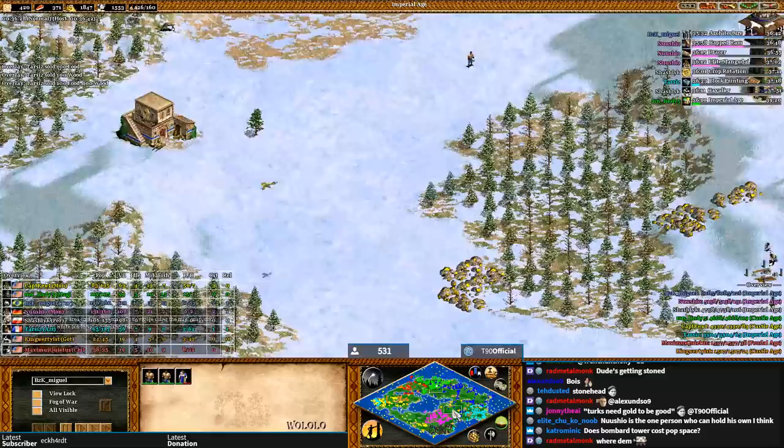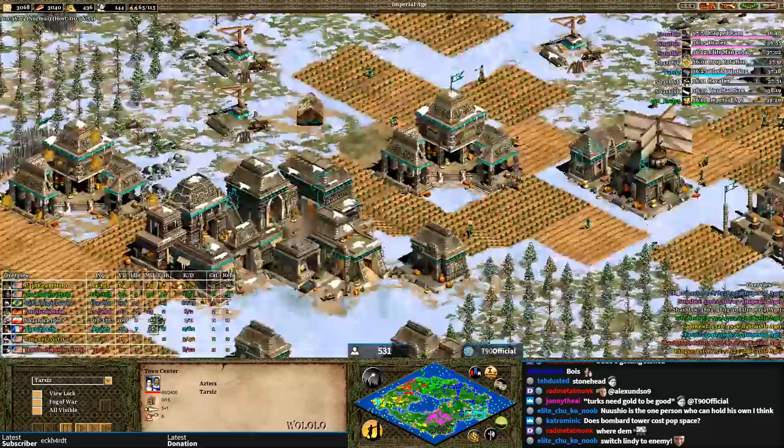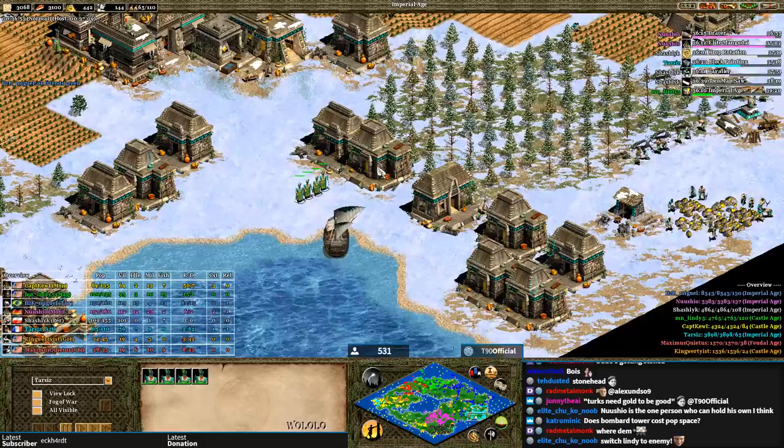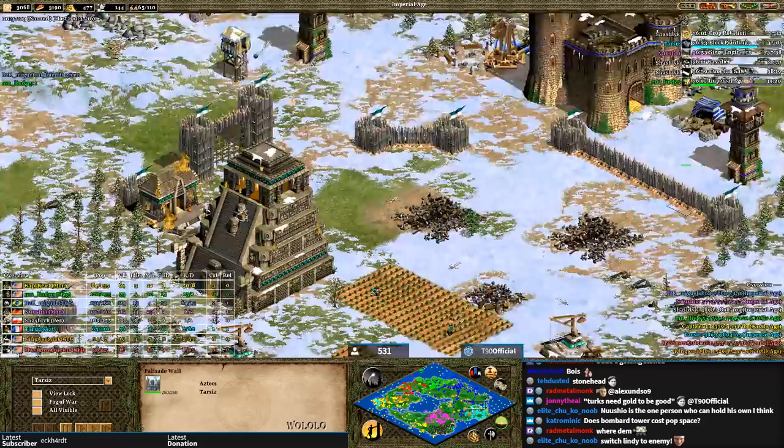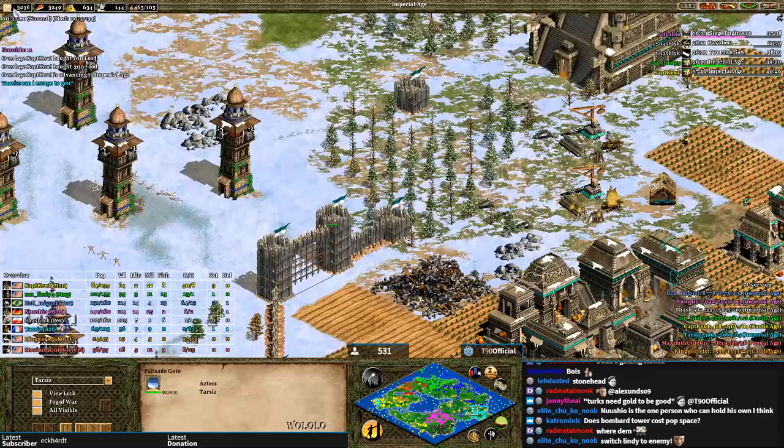Poor Tarzis — his king is in this TC. He got his castle denied earlier and is almost completely surrounded by towers. Bombard towers cost gold as well as stone. This would be a great time to be a monk, go off to a foreign land, and just meditate for a couple of months — that's what I would do, and that's what these guys are going to do.